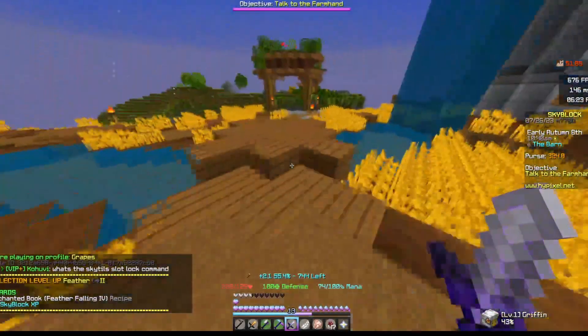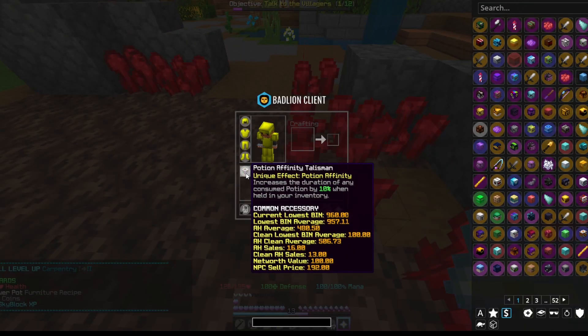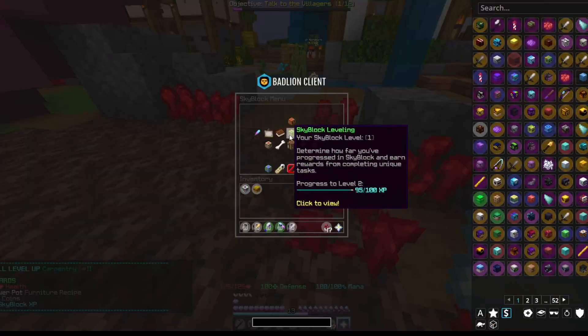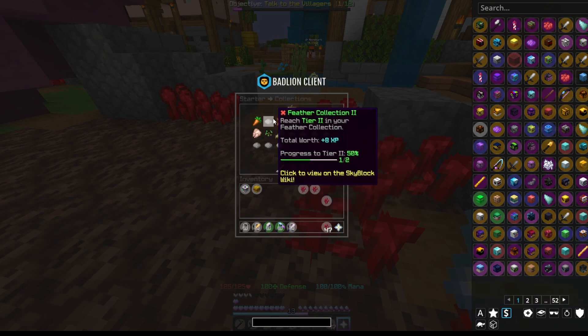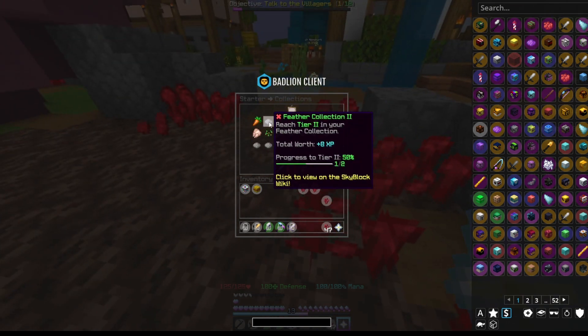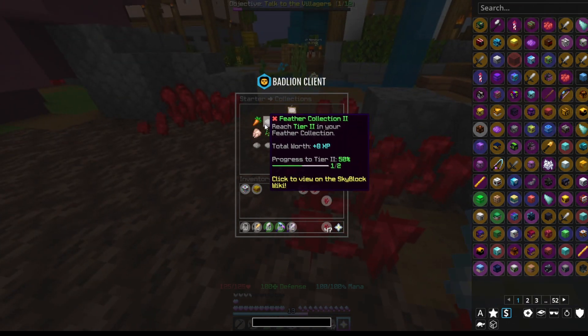Now that we got the collection, I'm going to go into mining. We just got our second talisman, the potion affinity. Now we can go on to mining, where we can get the accessory bag and some decent collections. I totally forgot to do feather — let me go through that really quick.